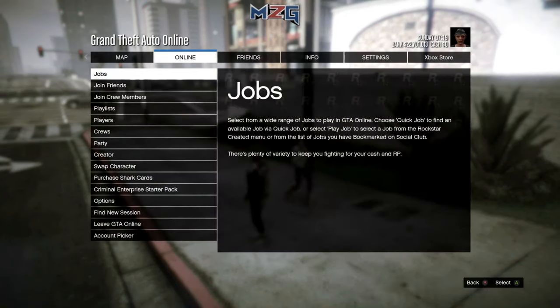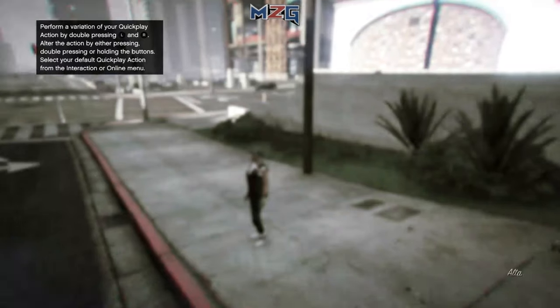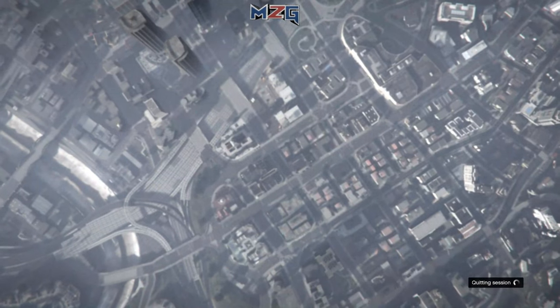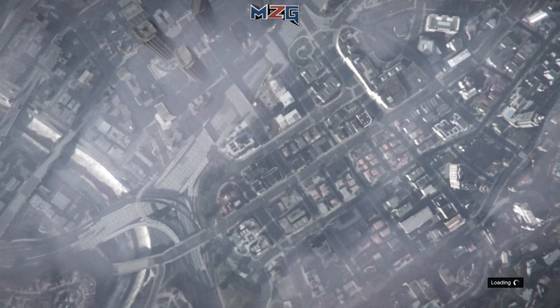After you drop dead, come over to the pause menu and go to creator. When you go to creator, you want to create a land race — so go to create a race and click land race.